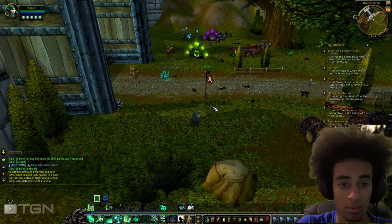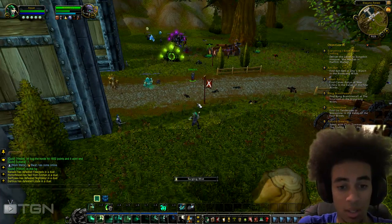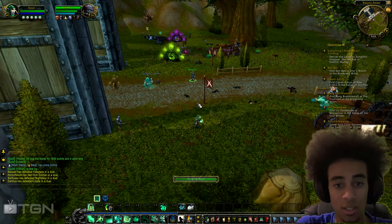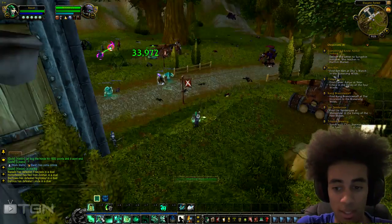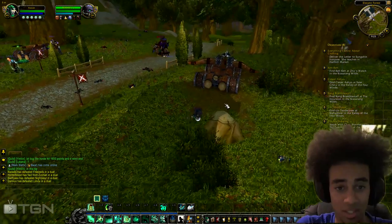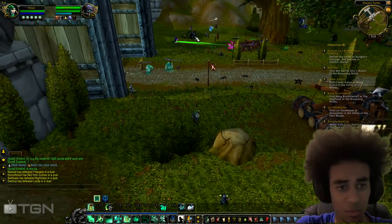The next ability is called Surging Mist. It's pretty much your big heal — really high crits, the highest I've had is 75k. The cast time is pretty quick at 1.38 seconds, and it hit for 34k here. You can really get someone up with that easily.